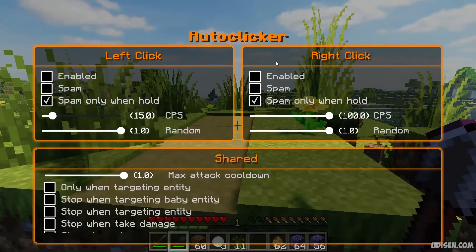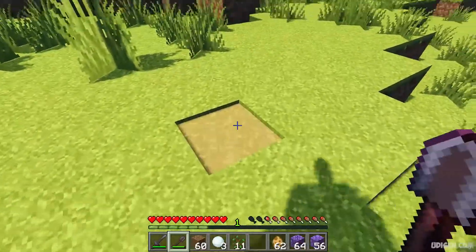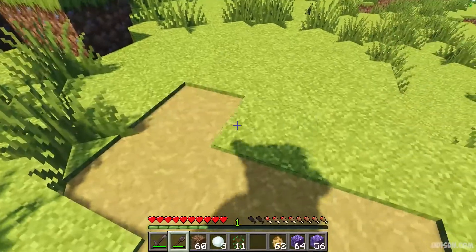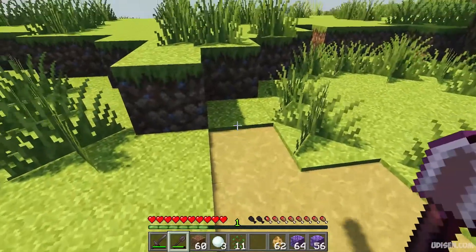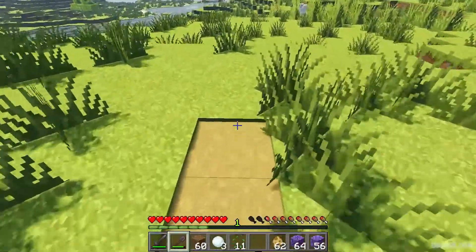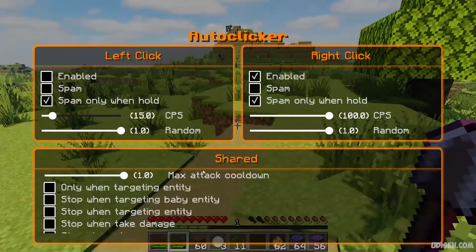Totally the same story about right click — if you enable and use this option, spam only when hold. CPS 100 is the default option. Random is random. As you can see, I automatically try to build road. I'm not pressing the right mouse button. It is more useful for PVP games than in normal survival gameplay. All these options in this section are all about PVP because it totally works when you work with blocks.